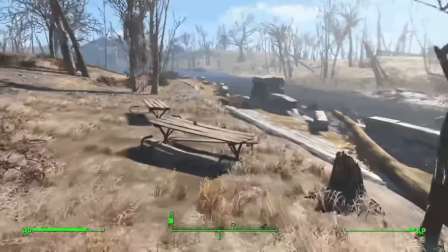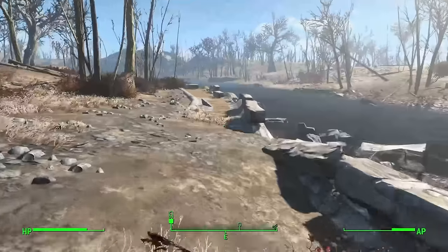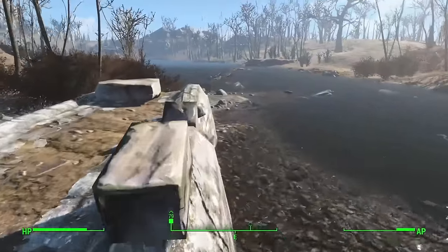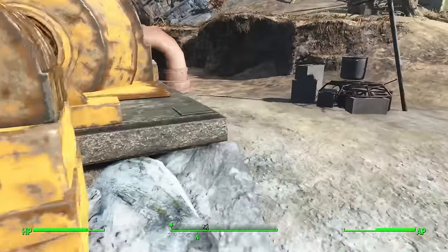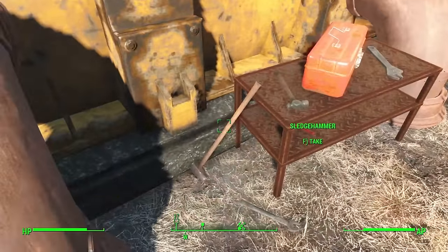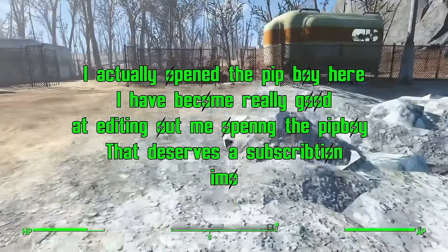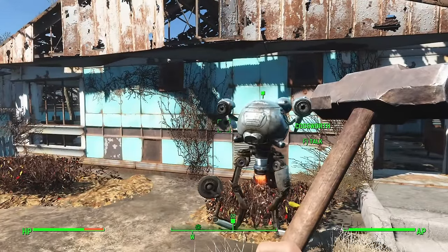As is customary with these weapon-restricted runs, the first goal was to get a sledgehammer and I had just the place to find one. Heading toward our weapon I encountered no real trouble, besides my graphics looking absolutely dog trash — this was fixed very soon since I was playing my PC version of Fallout for the first time. Arriving at Thicket Excavations, not far from Sanctuary, leaning on the pump is a sledgehammer — a weapon of pure strength and power that can't fix like Bob can, but it can destroy pretty good.